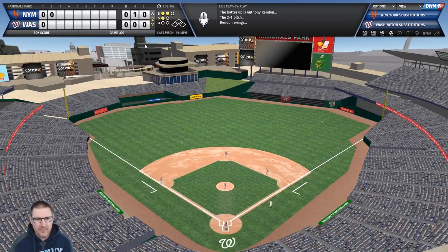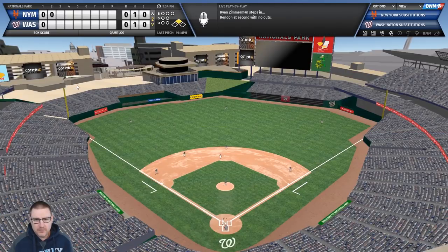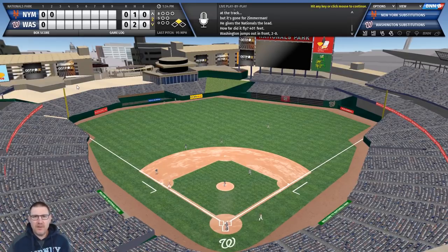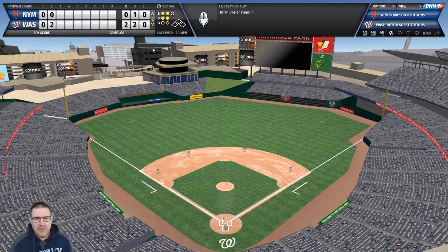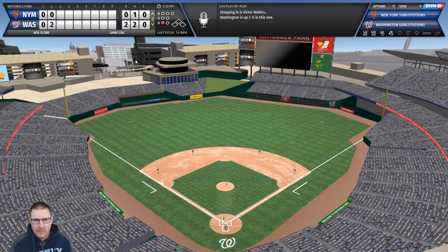That sounds meaty off the bat - it's to the fence and it's a double! First runner in scoring position with none out. Zimmerman comes up to bat... he's hit that as well - is it out of here? 401 feet - it's a home run. deGrom had an excellent first inning but the second has not got off to a good start. Two-nil down.